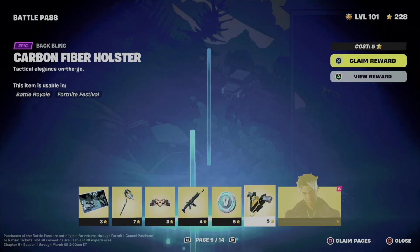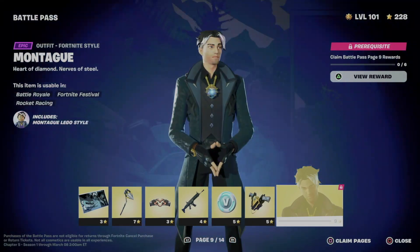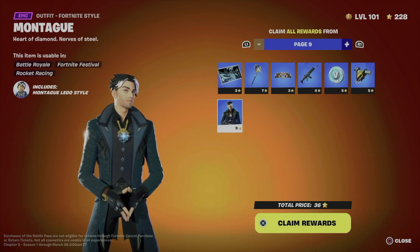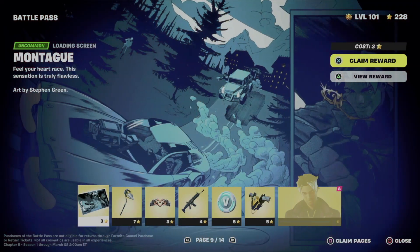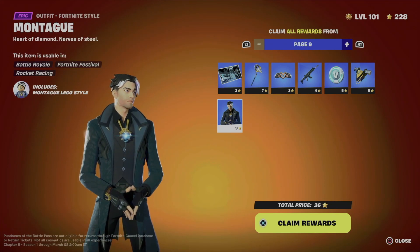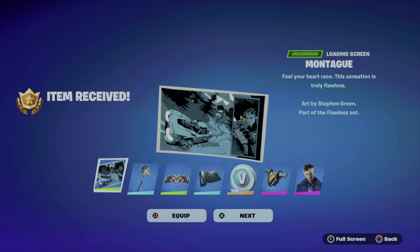You guys will notice page nine is locked, which means you just have to claim all the other things for it to be unlocked. The best way to claim all pages is to literally press Square, and you're going to see the entire page. I press Square because on the bottom right of my screen it says 'Clean Pages' — it might not be Square for you guys, that's why I'm mentioning it. Anyways, we're going to claim the entire thing.